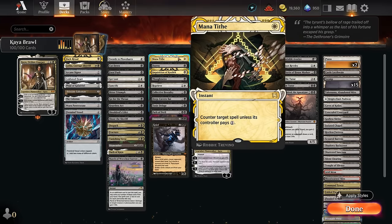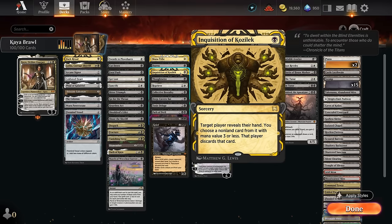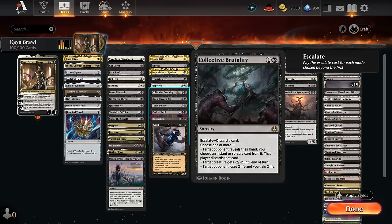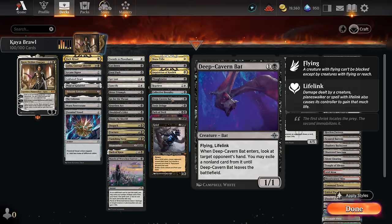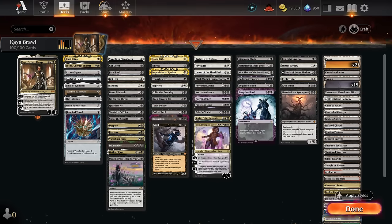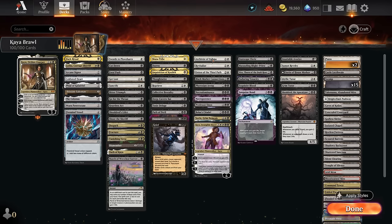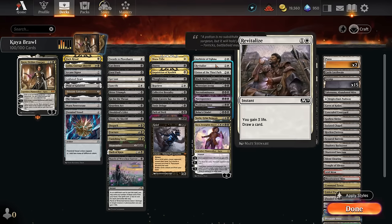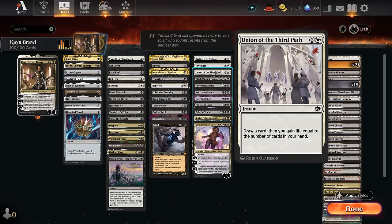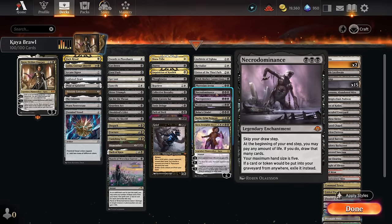For interaction, white counterspells Mana Tithe and Reprieve can catch opponents off guard. Discard includes Duress, Inquisition of Kozilek, Thoughtseize at one mana, and Collective Brutality at two mana — versatile as a discard spell for instants and sorceries or to remove creatures. Deep Cavern Bats is a 1/1 lifelinker that peeks at the opponent's hand. Board wipes include Toxic Deluge, Path of Peril (cleavable for six), Damnation (a new Arena addition via Special Guests), and Grief, occasionally played for free via evoke.